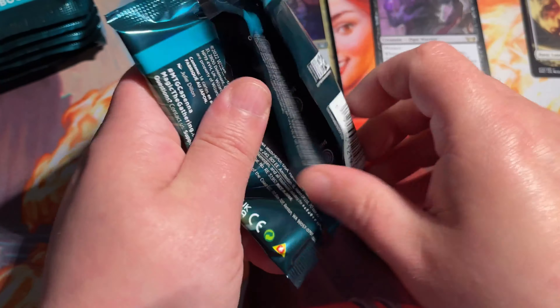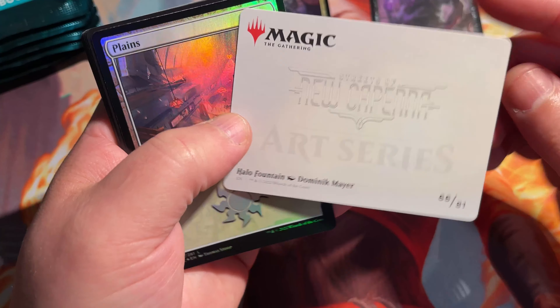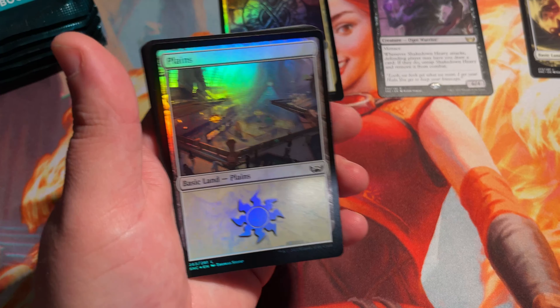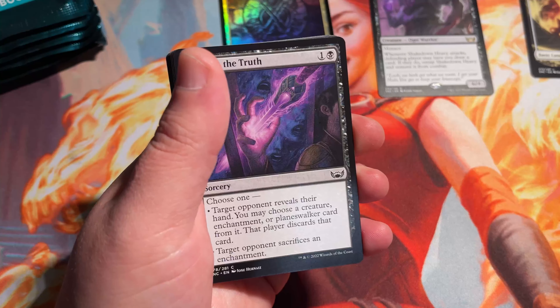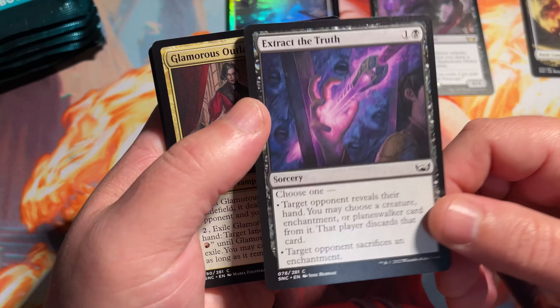With Streets of New Capenna, they've got the Stranger Things cards that you can get now. They're not obviously the Stranger Things characters, but there's Halo Fountain — full art, little art piece there. They basically insert those at a pretty high rate where you can get set list cards. In that set list slot, you can get the Stranger Things cards with a different name for the Magic the Gathering universe.